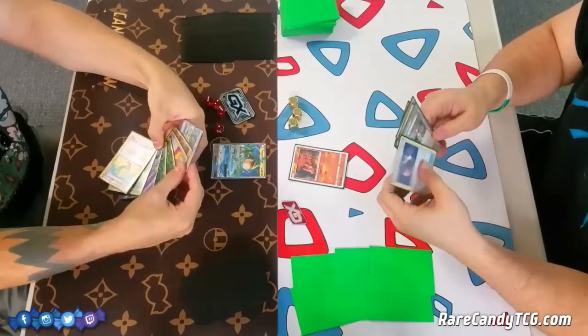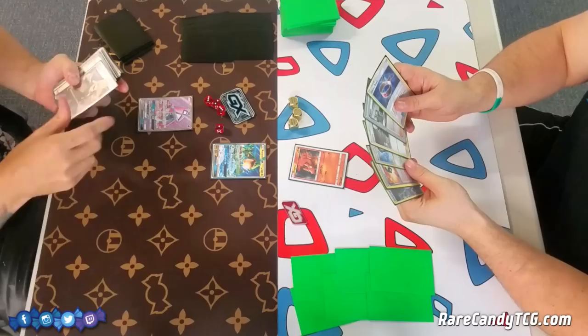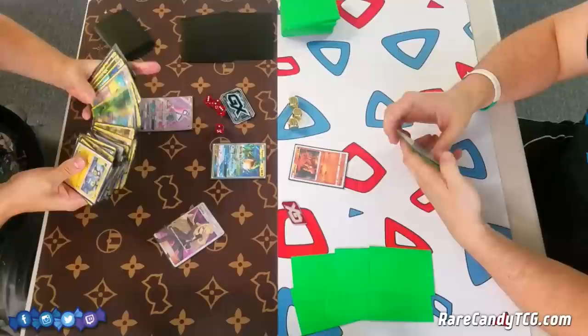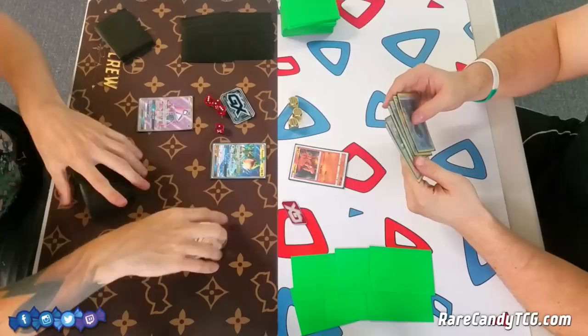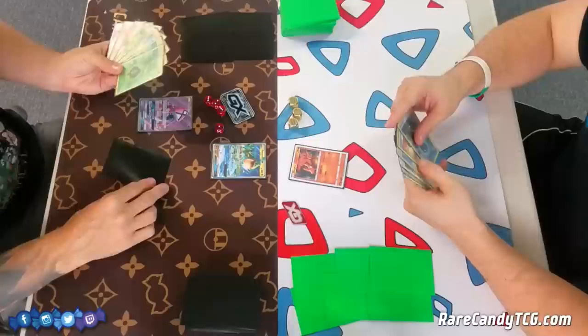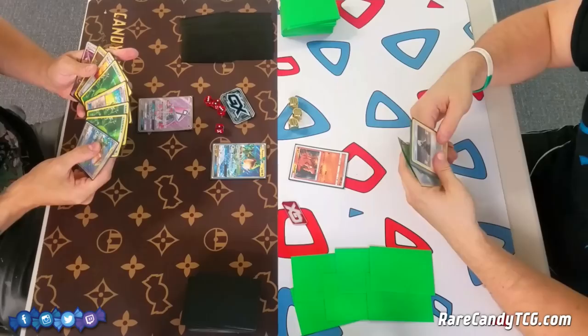I am going to get to go first and I have kind of an awkward first turn. Rayquaza GX has this ability — whenever you bench it from your hand, you get to discard the top three cards of your deck and then attach a basic energy from your discard pile to Rayquaza GX. But I'm in a weird spot because I have a ton of energy in my opening hand, so my odds of actually hitting an energy off the top three might be a little bit low.